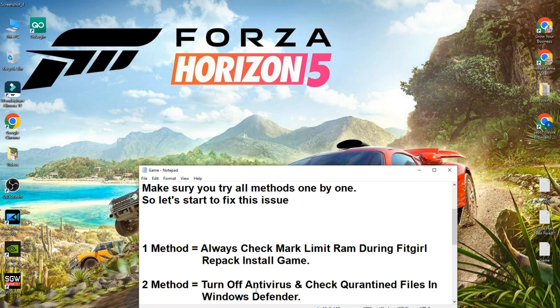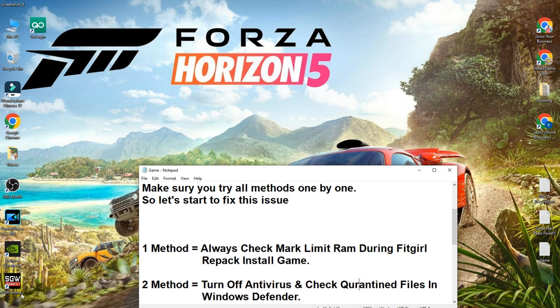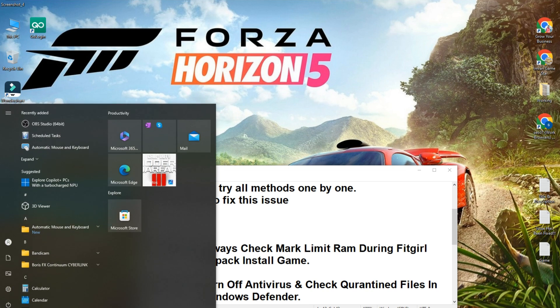If the issue is still not fixed, the second method is to turn off your antivirus and check quarantine files in Windows Defender. If you are using any antivirus such as AVG or any other, simply temporarily turn it off during installation and then try to install. Also check quarantine files, because sometimes Windows Defender blocks files and causes this error. Click the Start button and type 'Windows Security'.